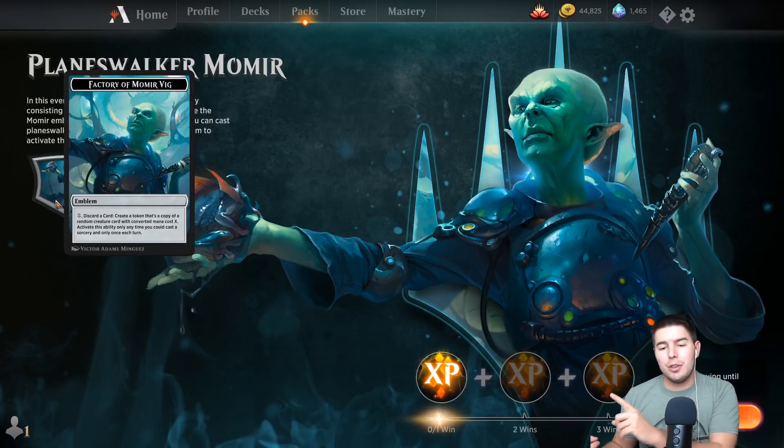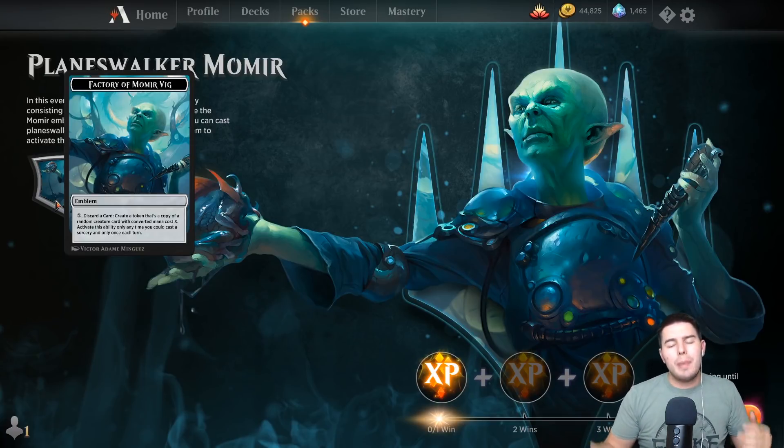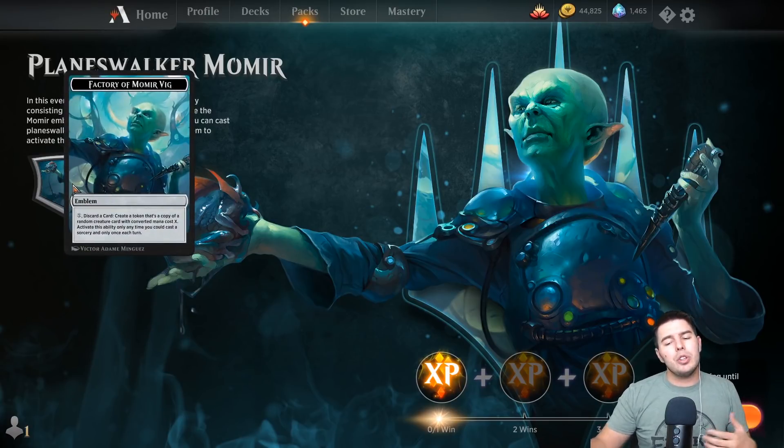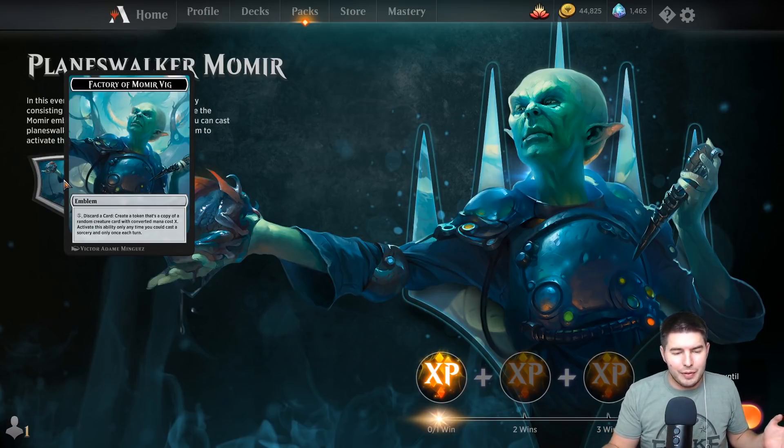If you haven't seen Momir before: you pay X, discard a card, and create a token that's a copy of a random creature card with converted mana cost X. You can only activate this ability once each turn, at sorcery speed. Basically you build a deck with only lands — 60 land cards — and use the Momir ability every single turn, trying to go up the curve as best you can to get to higher converted mana costs where there's a higher likelihood of better creatures.